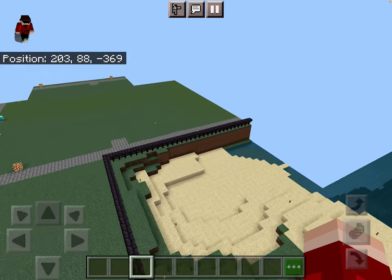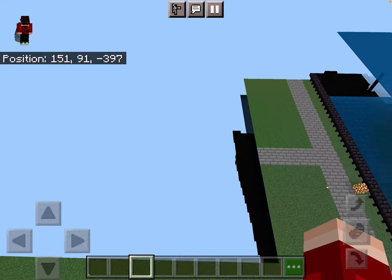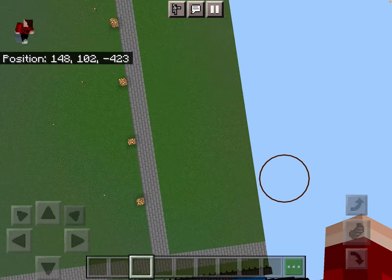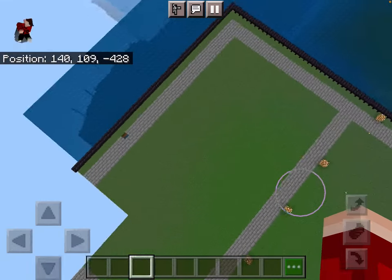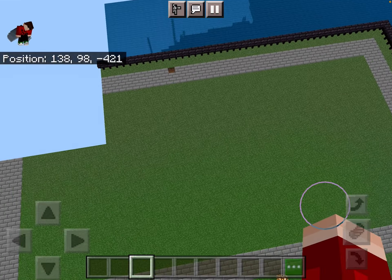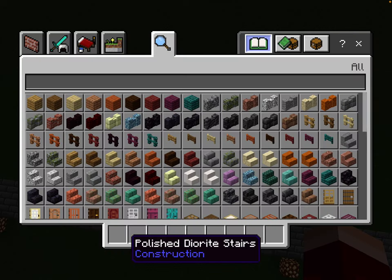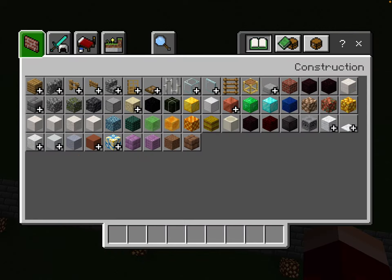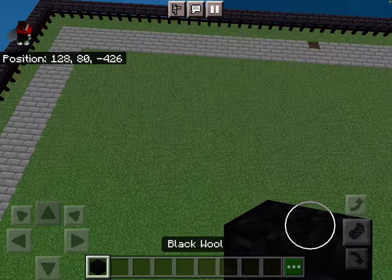That takes us right over to the area where we'll be building, which is right behind Cake Collector if you have it. It's going to be this area right here. Let's get started with building this — we'll do the outlines of the maze first and then we'll do the floor last. There's a bit of redstone so it's not too complicated.